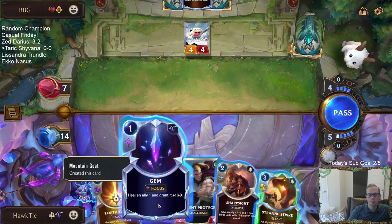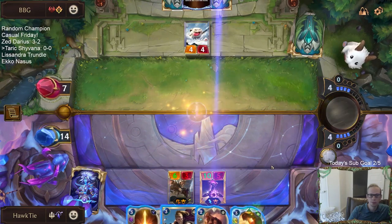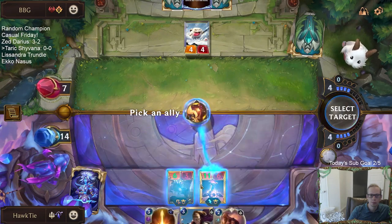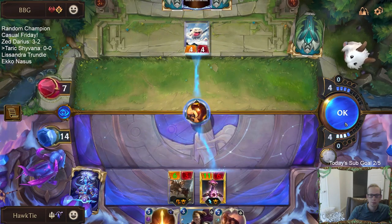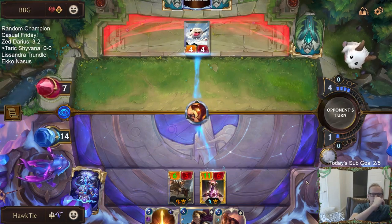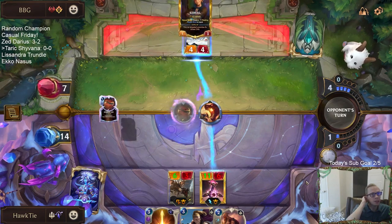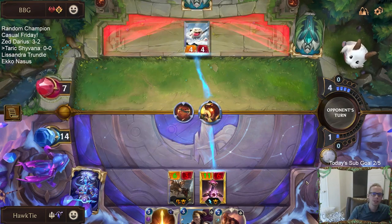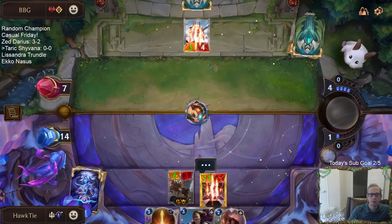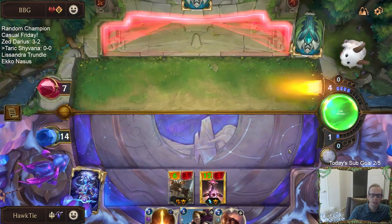Okay, 4-4. This could go wrong if they have something that does another point of damage. They discarded the Ezreal — so that's five. No additional point of damage. Alright, we got an Ezreal out of their hand, that's awesome.